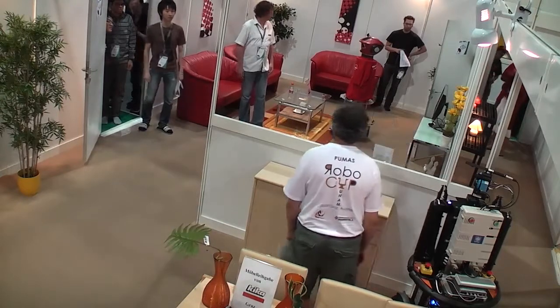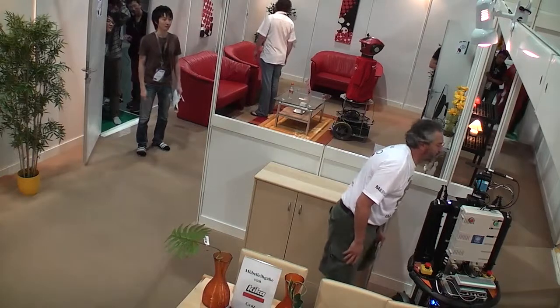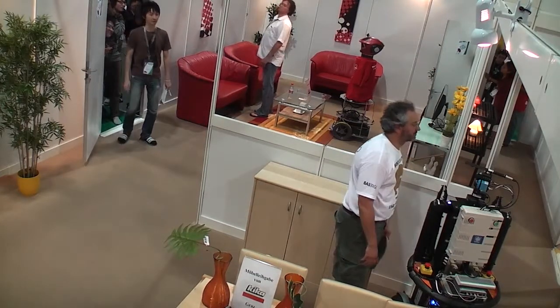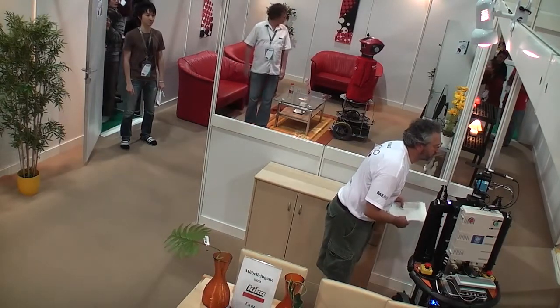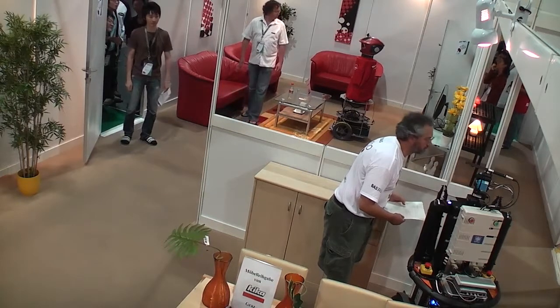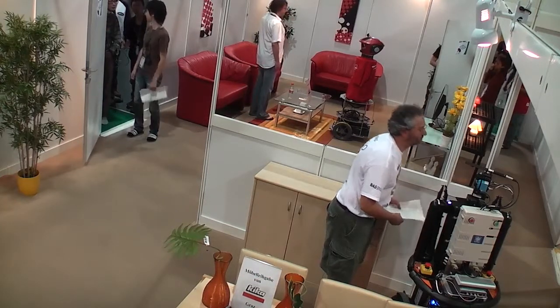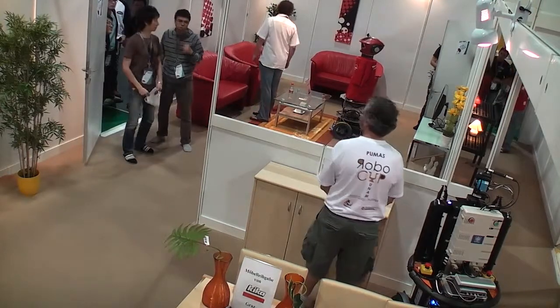Do you know how to touch the robot? Keep it. Now it's supposed to have a pair of work, and this is extremely difficult. A Mexican participant is approaching a Japanese participant, while a Dutch participant is interacting with the Mexican participant.